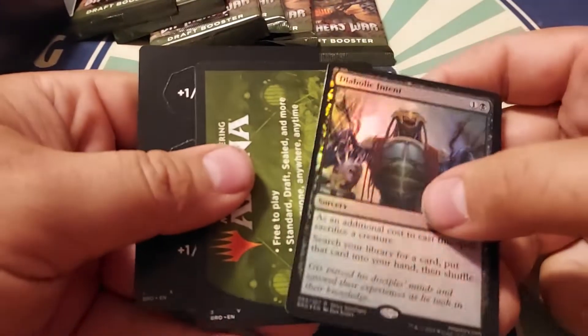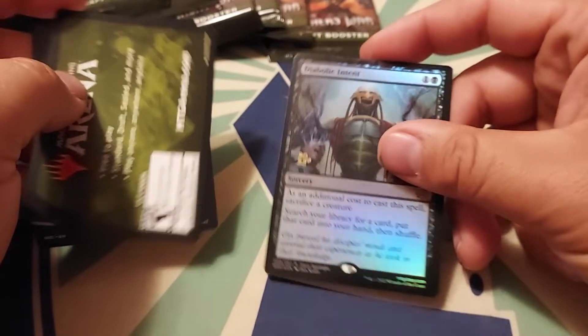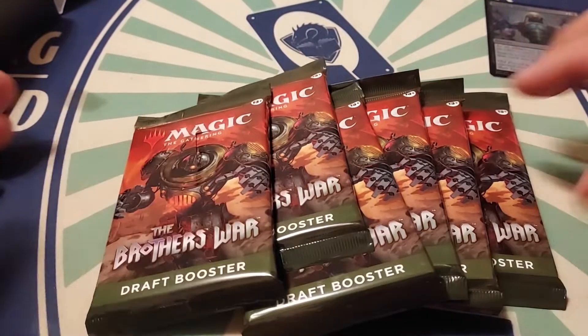So we'll slide the packs to the back and see what's in these little guys here. All right — Diabolic Intent, an arena card, and some more tokens. So I wonder if the Urza one has a different card in it — we'll see. But six packs, let's open them up.